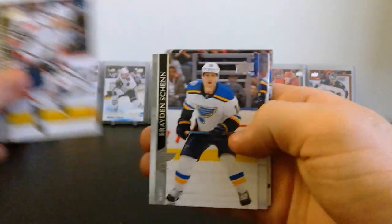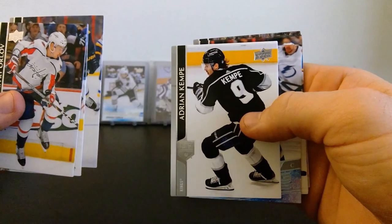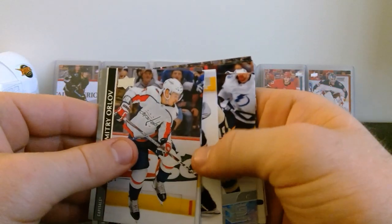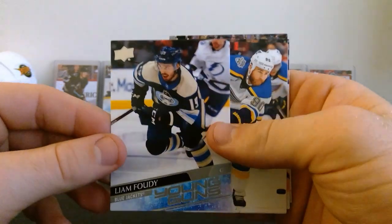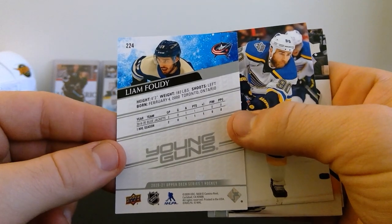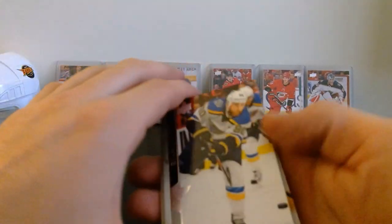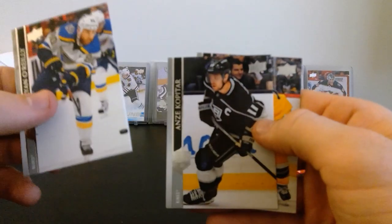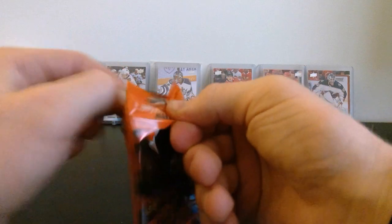Starting on the right side now - Dmitry Orlov, Brayden Schenn, Colton Parayko, Adrian Kempe, and another Young Guns - it's not Lafreniere but it's Liam Foudy! Awesome, Young Guns Liam Foudy for the Blue Jackets. Two games played last year but nice - I love those third jerseys for Columbus. We got Ryan O'Reilly, Anze Kopitar, and Brandon Tanev. I think that's our third Young Guns.